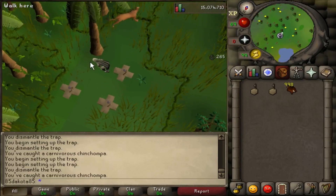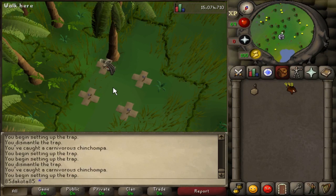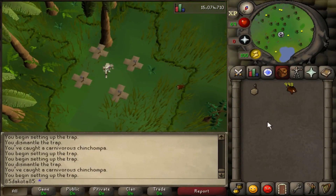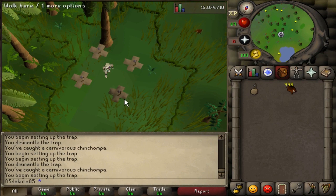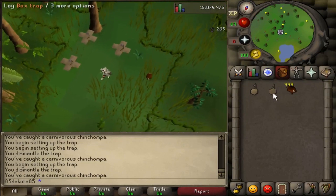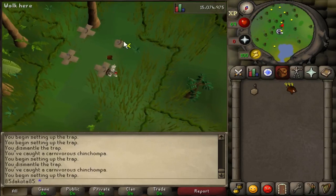Generally, if you're making 350k plus an hour, it's a pretty good moneymaker. Even though I'm only making 200k an hour, that's just because I'm at a lower level, and I would have liked to get a higher level before doing this. But if I were to do this until like level 90 just to get a good rate, we would already have the 100 mil, and then I wouldn't be able to finish the top 10. So I did do this at kind of a lower level.